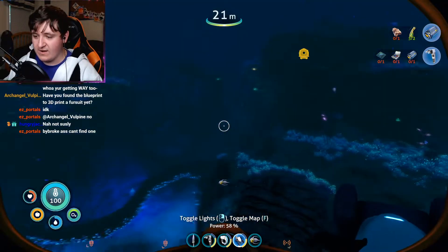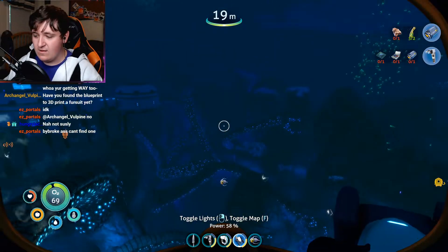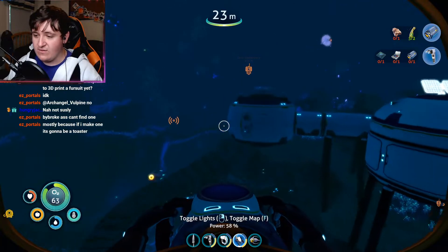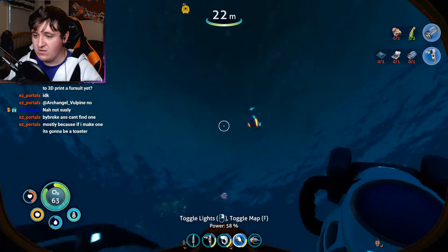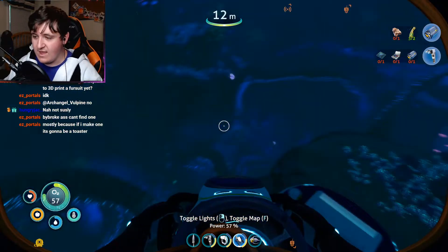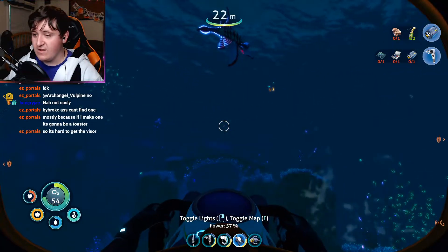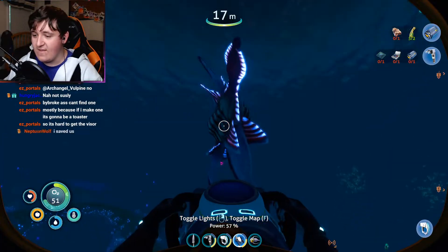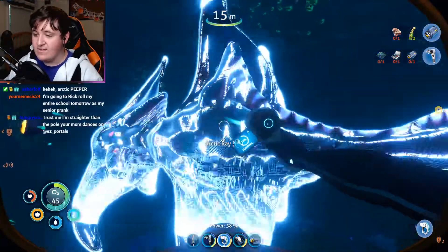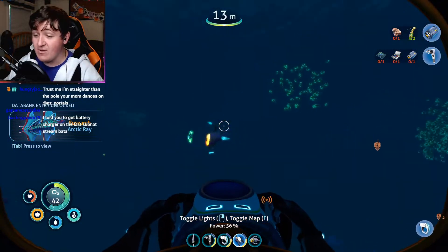I need to grab some fish for water — arctic peepers and all that. I really don't have enough water. Bladder fish — cool, thank you. I also need to get more materials together. What is this thing? Arctic ray. It looks cool and it won't attack me, so that's an A-OK in my book.